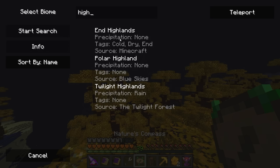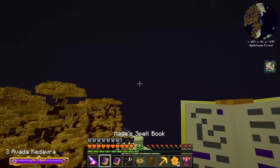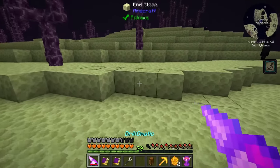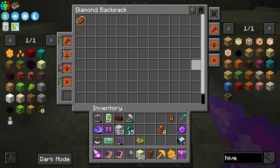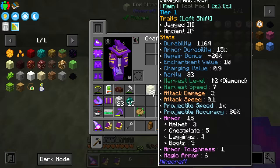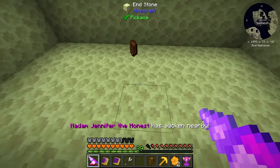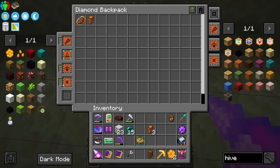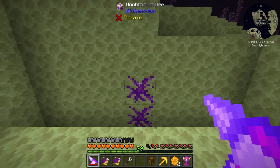To be able to find the Unobtainium, we need to go to the End Highlands. So I'm in the End and I just need to search for highlands. Let's put this drill to the test. I did make a void upgrade for my bag — void any allow list — and we'll make sure that anything we pick up automatically gets voided off. So it should void items in the list, like stone, but should not void a bee cage when picked up.